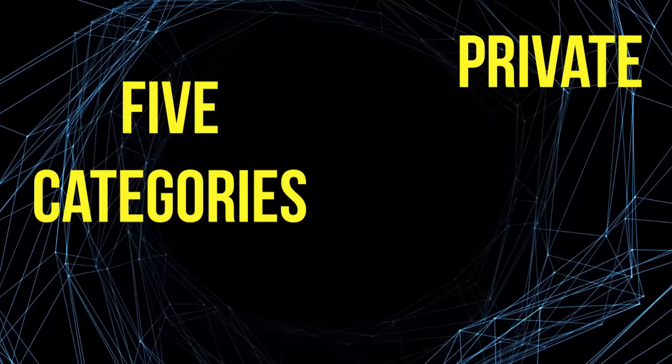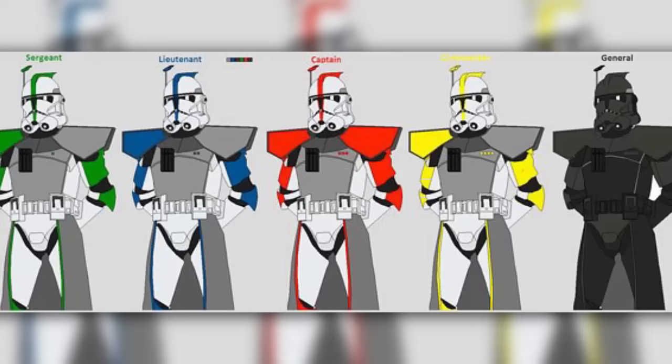Clones were divided into five basic rank categories: Private, Sergeant, Lieutenant, Captain, and Commander. With Phase 1 armor, privates wore pure white, while the higher ranks had colored flashes on their helmets and arm plates. Sergeants had olive, lieutenants had blue, captains had red, and commanders had yellow.